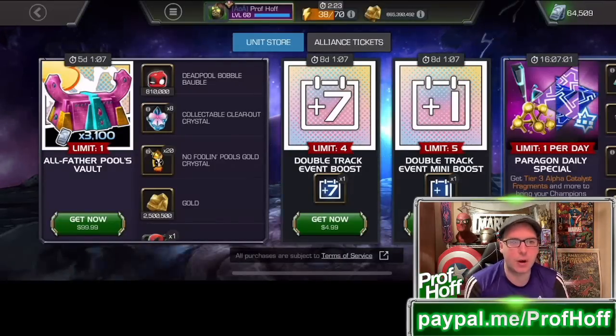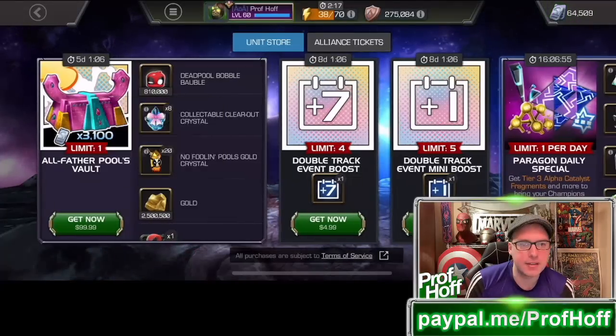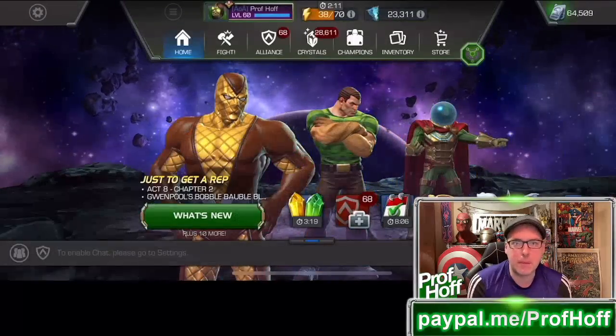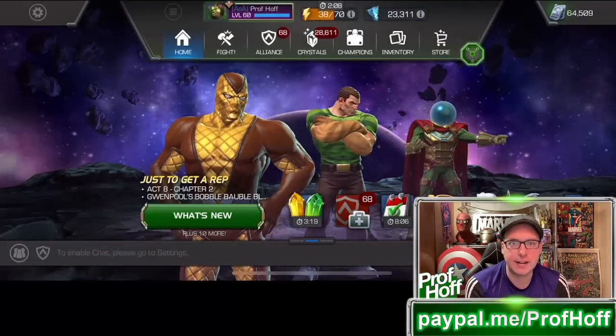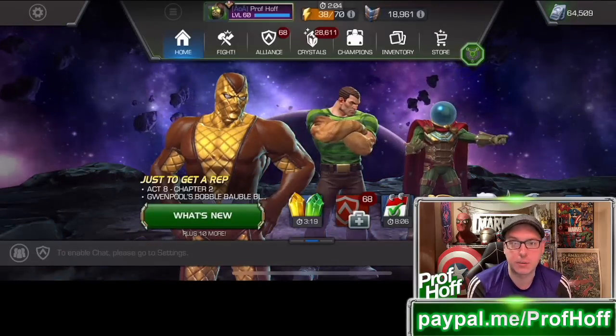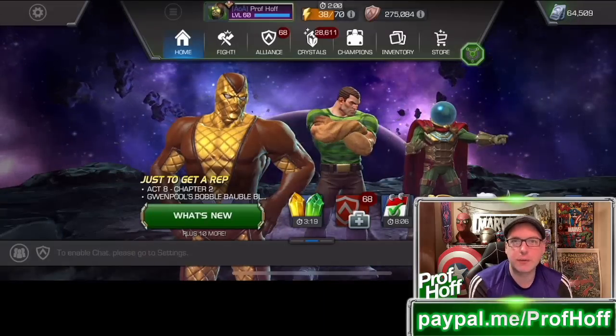I have purchased everything but the last Allfather Pools vault at the time of recording. I've got one more Odin to purchase, and that gives me 810,000 Deadpool bubbles. Right now I only have 218,000. My goal, when I looked over these after I had processed — and it's a lot to process — what was actually in the store for Paragon players, was to separate my heart from my head.